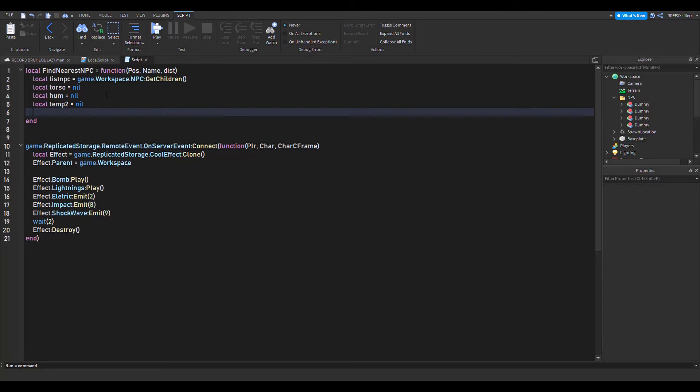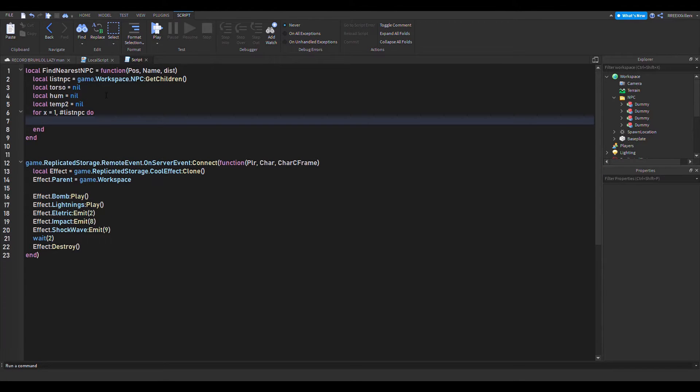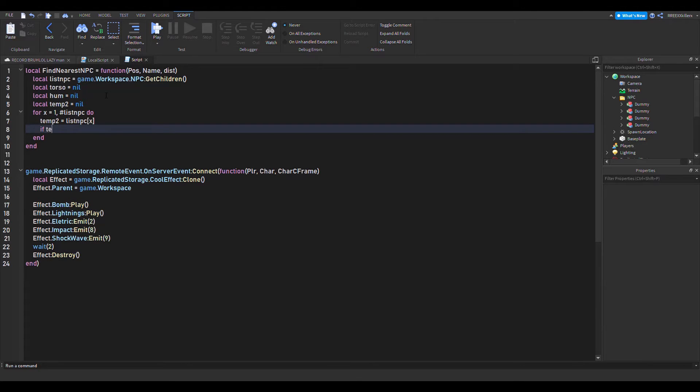Now we loop: for x = 1, #listNPC do, then temp2 = listNPC[x]. Inside the loop, if temp2.Name is not equal to name - where name is the string parameter - we continue checking.